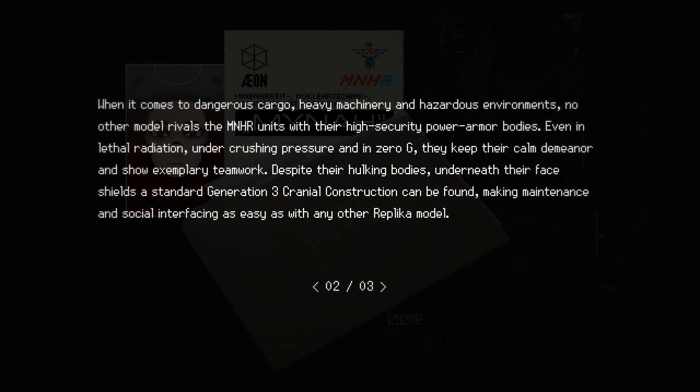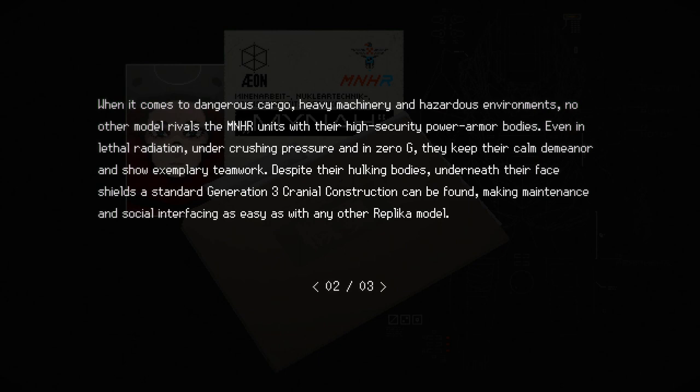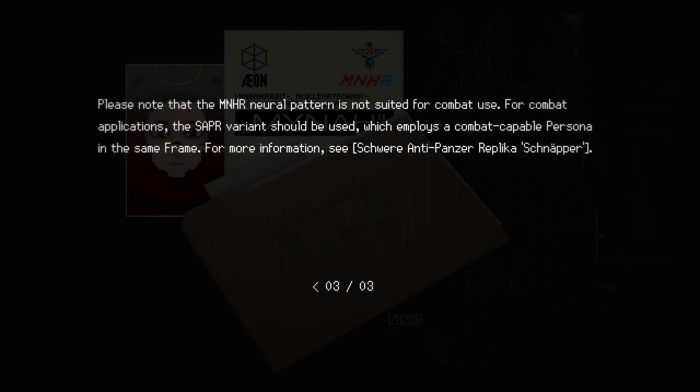And that's what we shot when the face shield came down. Please note that the MNHR neural pattern is not suited for combat use. For combat applications, the SAPR variant should be used, which employs a combat-capable persona in the same frame. For more information, see the Schwer Antipanzer Replica Schnapper. So that one — yeah, you weren't actually intended for combat use. I'm guessing I'm going to have to fight the SAPR variant. The fact that you weren't suited for combat is probably one of the main reasons we were even able to defeat you, because you had to lower your face shield every time.